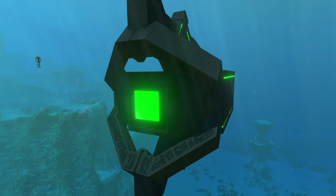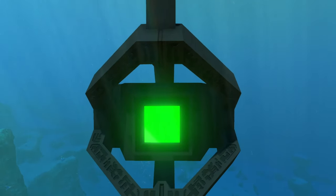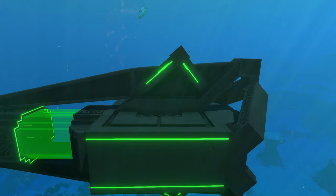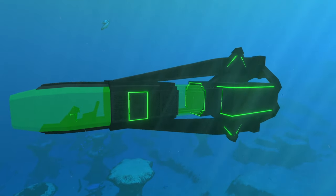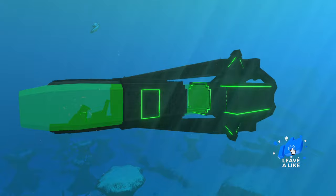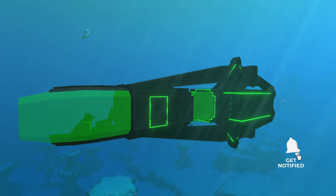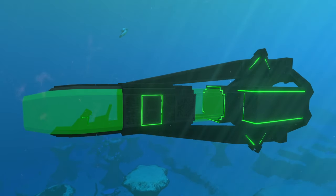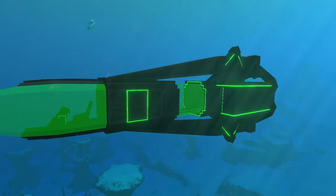Heading over to the back of the submarine, we've got the engine back here. We can see those same precursor engravings around the top and bottom of the engine, which are placed correctly. The overall shape of the submarine is a bit longer — not exactly giant but barely medium sized. It fits somewhere between large and medium. It's a really unique shape; I can't think of another submarine that looks quite like this.